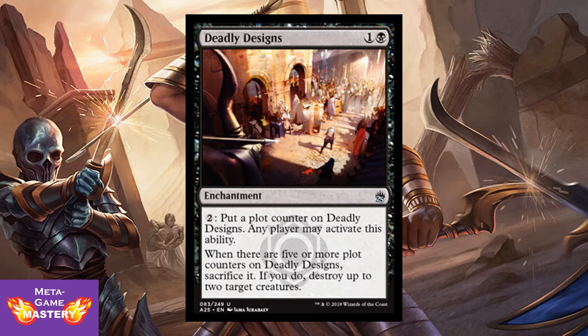Here we have an absolute dud — I don't even know why they reprinted this. It's Deadly Designs, very flavorful but: 2 CMC, 1 colorless and black enchantment. Pay 2 colorless — put a plot counter on Deadly Designs. Any player may activate this ability. With 5 or more plot counters on Deadly Designs, sacrifice it to destroy up to 2 target creatures. You're paying 12 mana total to destroy 2 creatures? I mean, yeah, it's a 2-for-1, but that's brutal. This is much better in Commander or Conspiracy multiplayer games where there's politics involved.